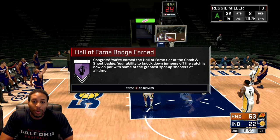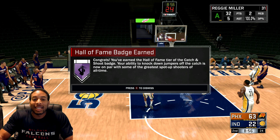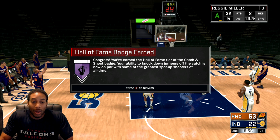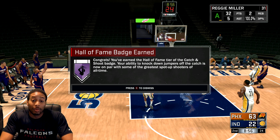Once you've upgraded it to gold, go through the same steps that you did to get the badge in the first place, but you have to do it twice over. So again, 50 catch-and-shoot shots will get you catch and shoot, then you upgrade that badge to gold, then you catch and shoot a hundred shots. Or if you have relentless finisher — 25 layups to unlock it, make it gold, then go do 50 layups and you'll get relentless finisher Hall of Fame.